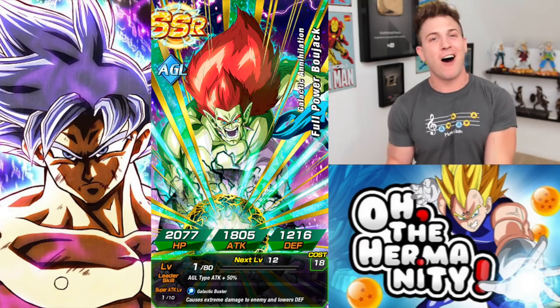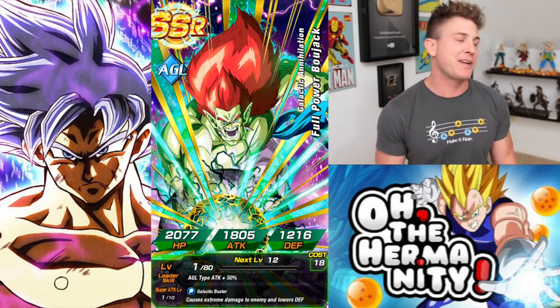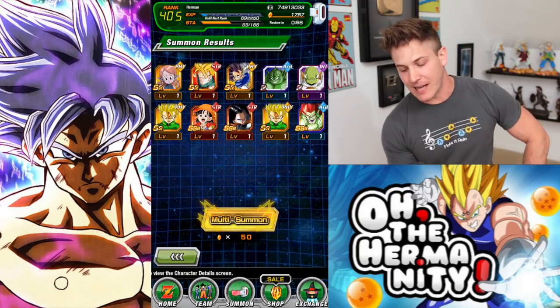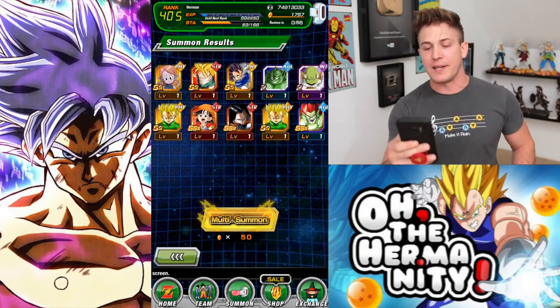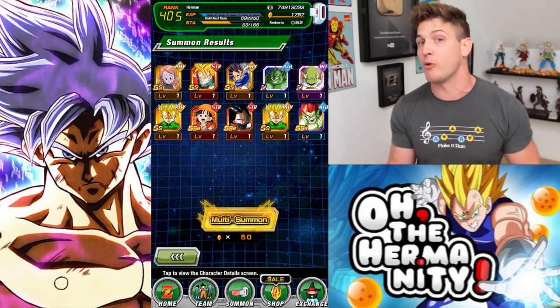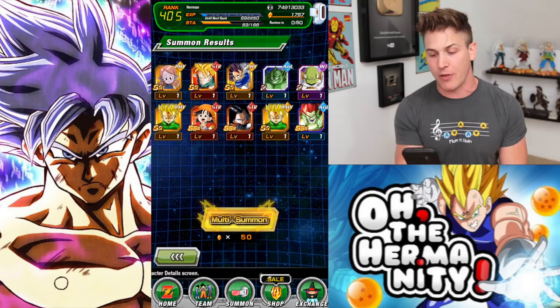We should talk about Ultra Instinct Goku more, because there's a lot of Gokus. We talked about Goku in the last one and then we got shafted. I actually have that Bojack, I have one duped in him already, so that's good. And I know he links really well with LR Bojack, so not a bad pull.